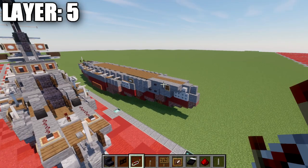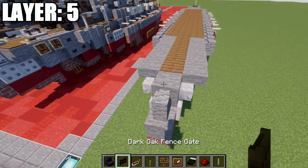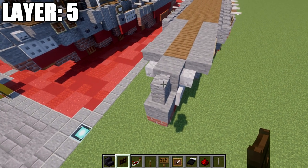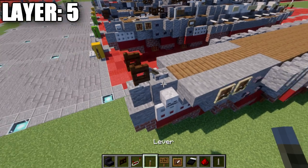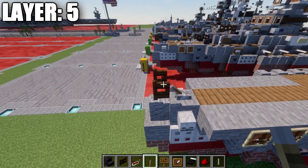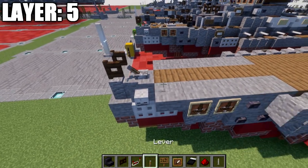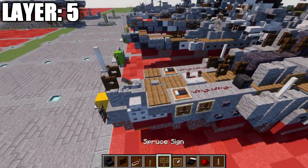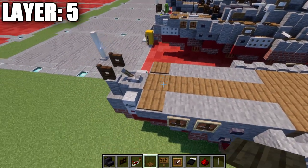Alright guys, moving into layer 5. We're going to place down a dark oak wood fence gate on top of this wall and open it up toward the rear. We're going to then place down a lever on top of the stone block facing toward this fence gate, and then an end rod on top of the fence gate. After that, grab some spruce wood pressure plates and place down one to both sides.